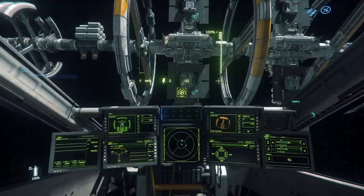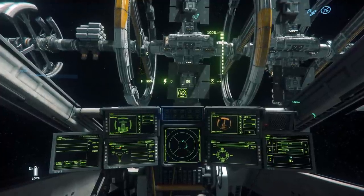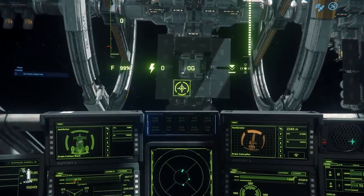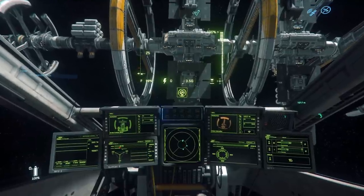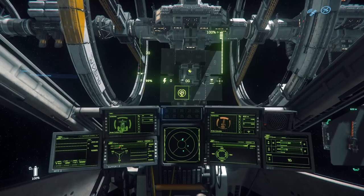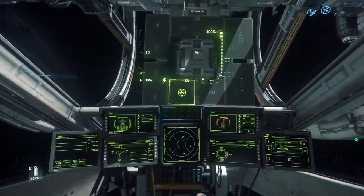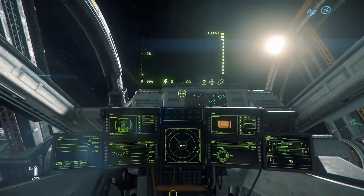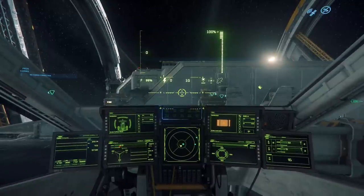We'll start with a basic decoupled landing. Deploy your landing gear. You'll want to start with a high angle that puts you directly over your landing pad. While in Coupled Mode, aim your nose for the center of the landing pad — if needed, you can zoom in to confirm you're aligned correctly. Once you're lined up, accelerate or decelerate to a speed no higher than 30 meters per second. If you're attempting this in a smaller ship, you'll need to adjust your maximum speed accordingly. Once you've achieved your desired landing speed, confirm that you are still lined up correctly by observing your vector indicator. You may now decouple the ship and maintain the desired speed. As you descend, pitch your nose up to make your ship parallel with the landing pad. If desired, you can apply light braking once you're closer to the pad to achieve a gradually softer and more cinematic landing. Congratulations — you've completed a basic decoupled landing.